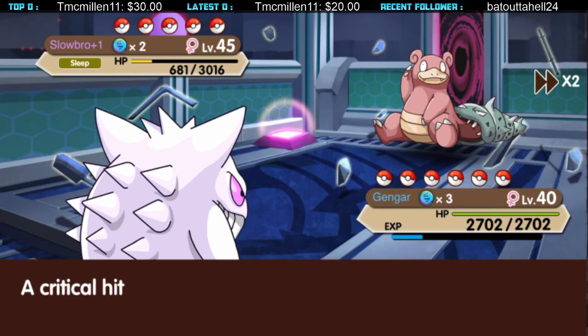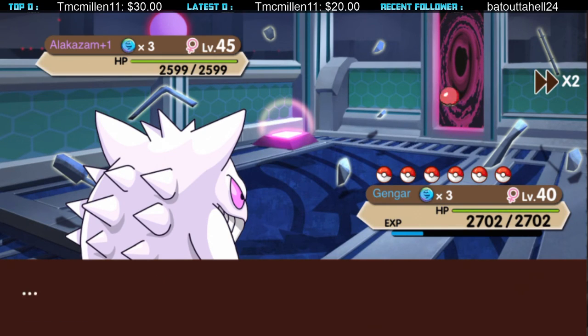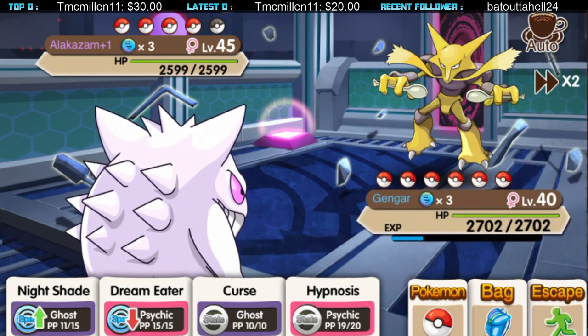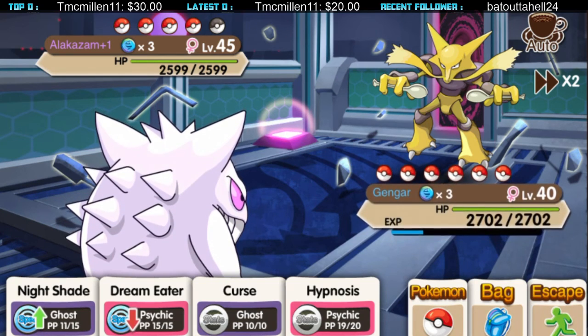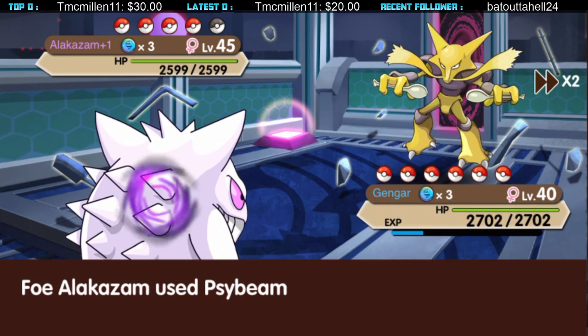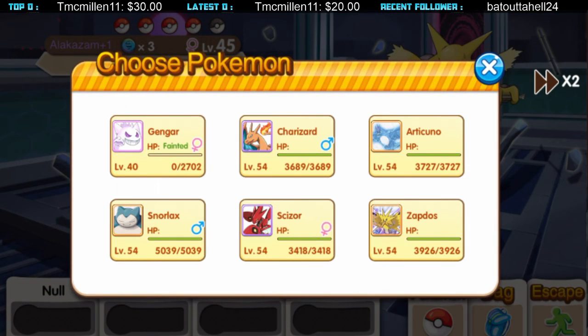By the way, this pack gives you Shadow Ball so you can teach Gengar Shadow Ball. But I won't do it because I don't know if Gengar can learn Shadow Ball by leveling up — I don't want to waste the TM. That guy is level 45 and Purple plus one and I'm only Blue, so it's not a fair fight. But if I increase my Pokemon's level and IVs, I'll definitely beat him.